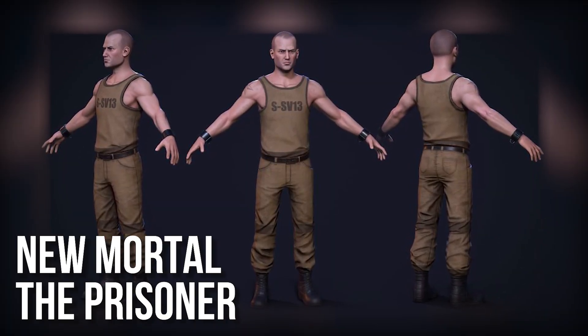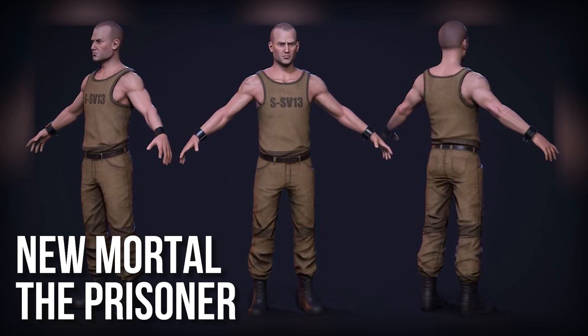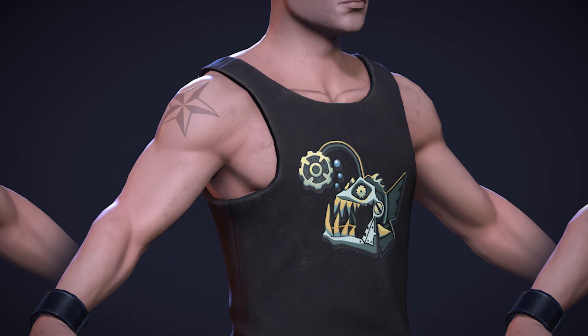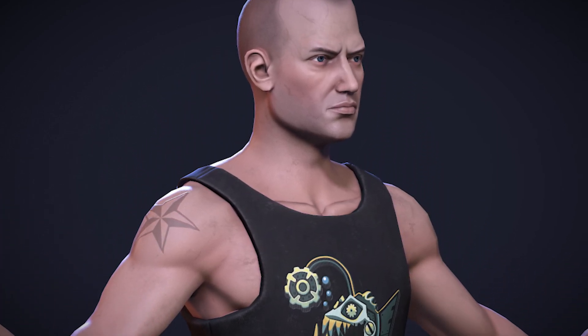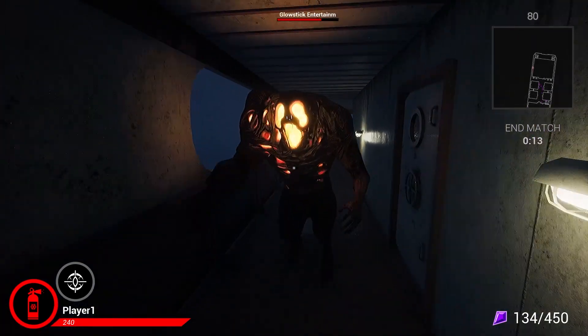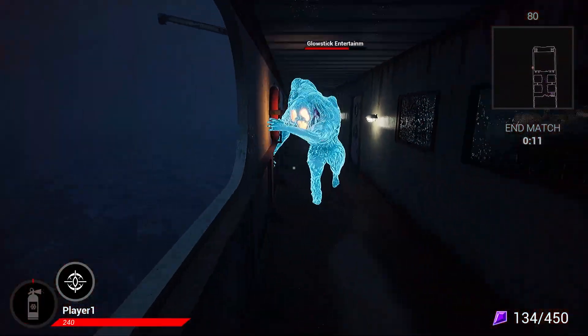Prisoner Borisov is the latest mortal to enter the fray and uses his bare fists to defend himself, along with a brand new ultimate ability which freezes any opponent in range and slows them to a crawl, just long enough to make a hasty retreat or get in a sneaky kill.